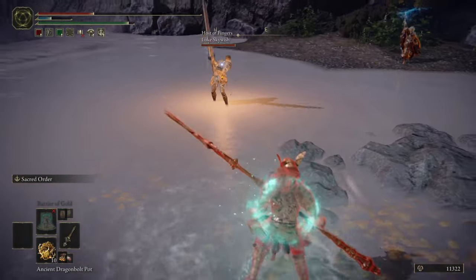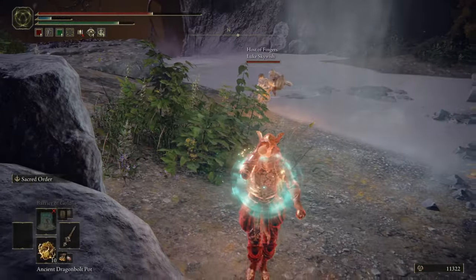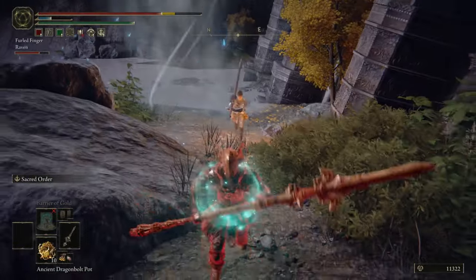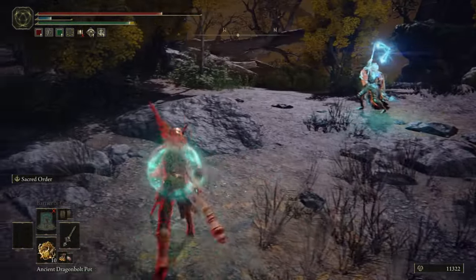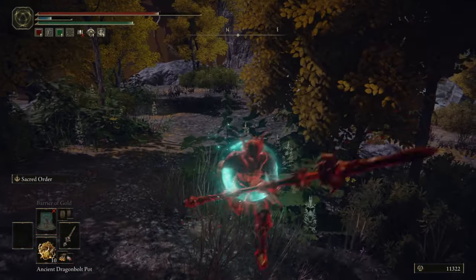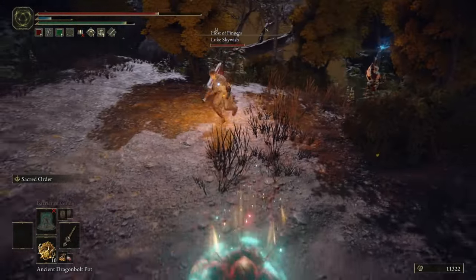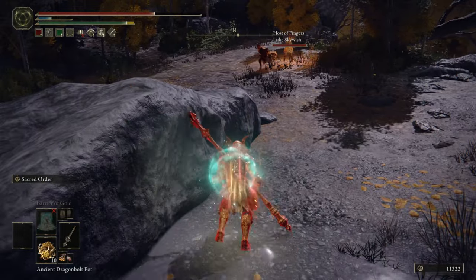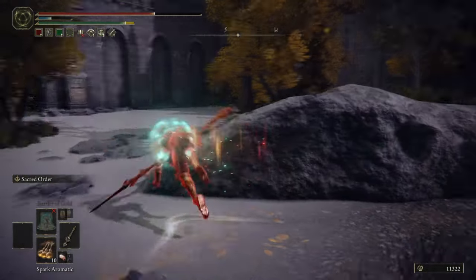Oh, I'm getting counter hit — and that thing just saved my life! I probably would have died to that. Going for backstabs is always so dangerous now — if you do get it, sweet; if you don't, you're kind of boned. Barrier of Gold is kind of nice, we'll take the buff too. This is not Stars of Ruin, it's like a nice in-between. Oh I got perfume too if you come close to me.